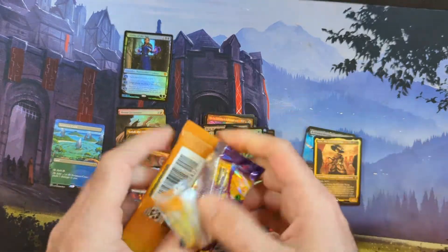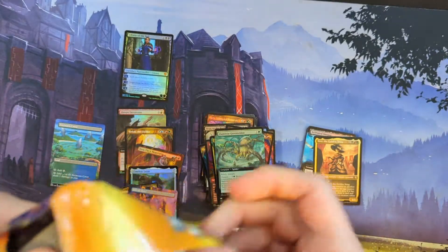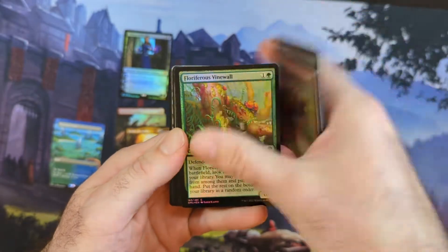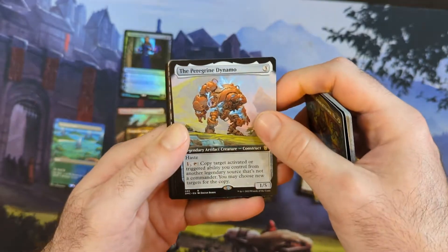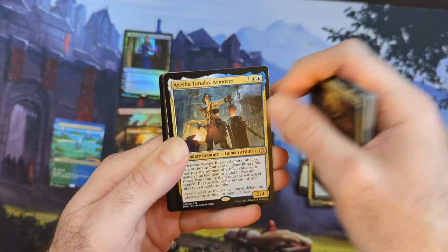Liliana appears to be the highlight of this box so far, but sometimes you start adding all this stuff up and you're like 'oh, that wasn't as bad as I thought,' or you get the shaft — which you can get a lot opening Magic product. Last pack of our first collector box. Another Yavimaya Coast, got Dynamo there from what else, Commander, and we got the armor.